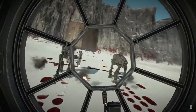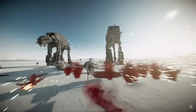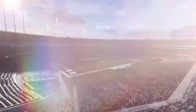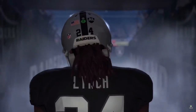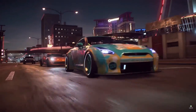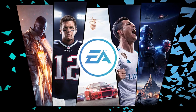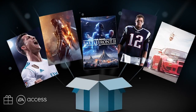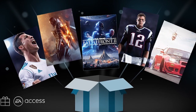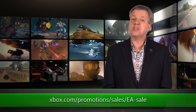Lots of sales have been popping up lately, and this week is no different. The EA Publisher Sale is taking place now through February 26th, with discounts on games like Star Wars Battlefront 2, Madden NFL 18, Battlefield 1 Revolution, FIFA 18, Need for Speed Payback, and more. During the sale there will be a digital gifting opportunity — if you gift an EA title or DLC to family or friends from the Microsoft Store, you'll receive one month of EA Access. There is a minimum purchase amount to be eligible, so visit the URL below for more details.